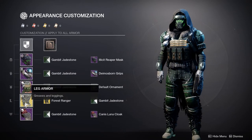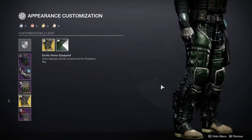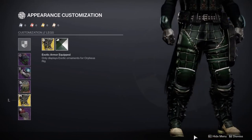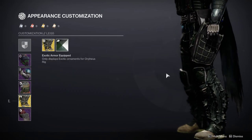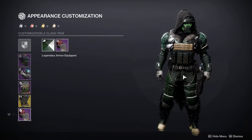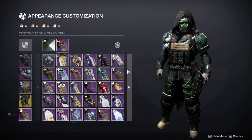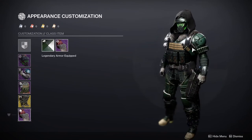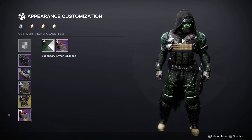There are a lot of packs on the chest — two grenades, a knife — and it really helps give off that vibe like this guy is surviving in the wilderness. For the boots we have Orpheus Rigs with the Forest Ranger ornament. I definitely like these boots a lot; the only thing I don't like is the bottom doesn't change color. For the cloak it's the Canis Luna Cloak — I know you guys have seen me use this a lot, but the fur on it really brings out that feel like he killed a wolf to get it.